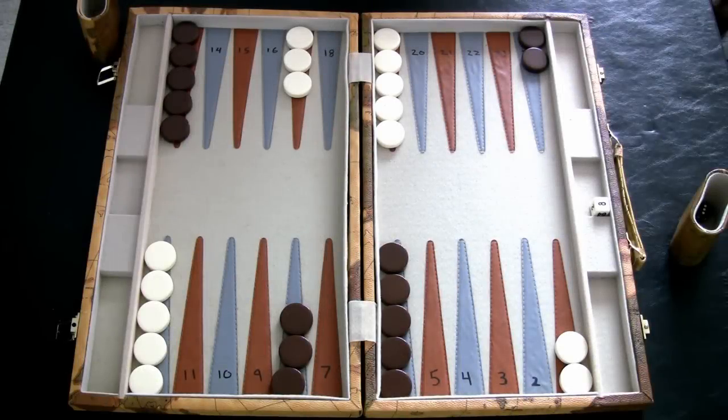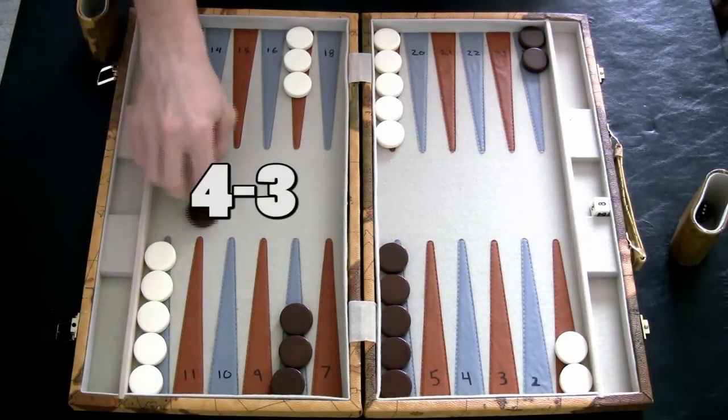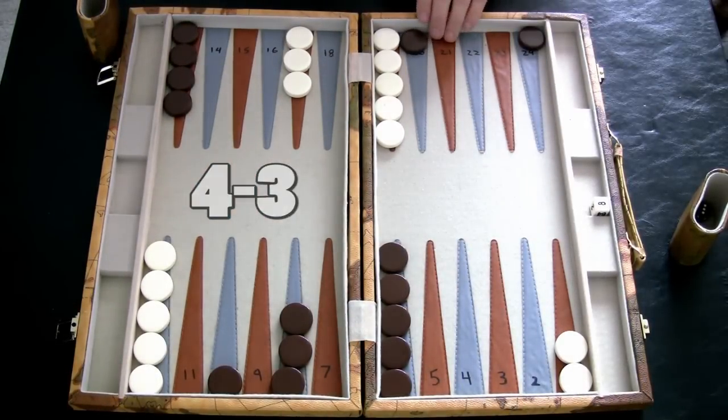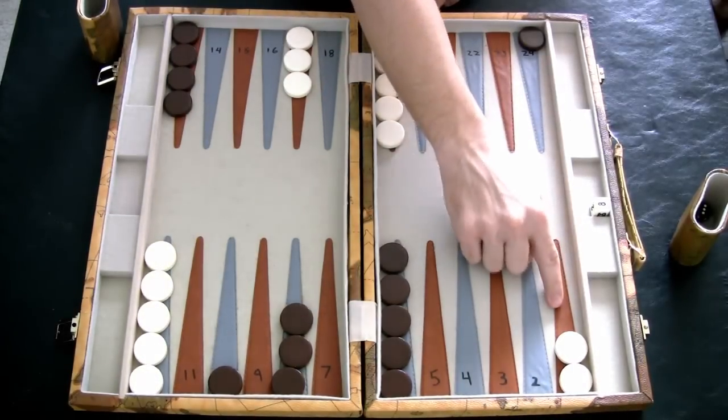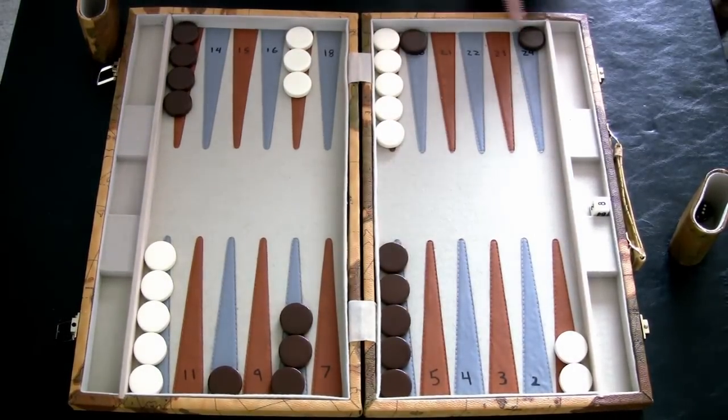Whenever you roll a 3-4, I like to move my 13 to my 10 and my 24 to my 20. The chip on the 20 is relatively protected from getting hit, and you're also setting up to own their 5 point, which hopefully you can build on the next roll. Don't forget to look for this opportunity.